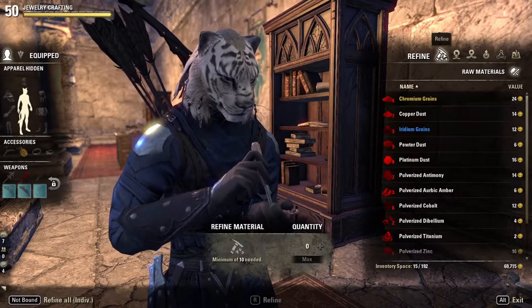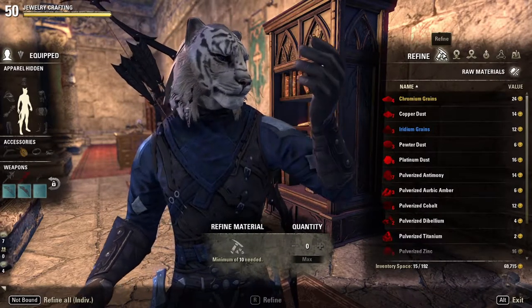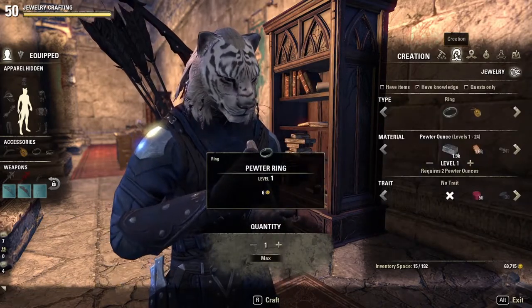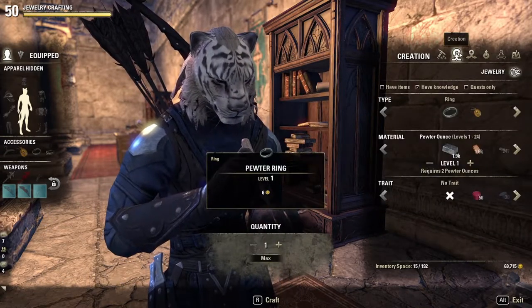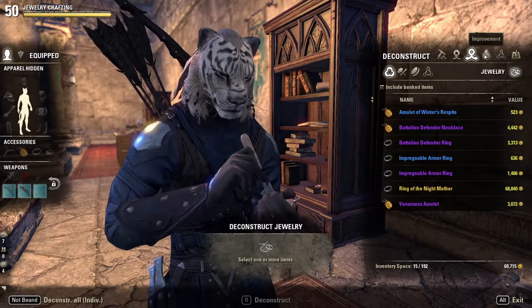Inside of the jewelry crafting bench, you have six options at the top. Refining, where you refine your raw materials into usable materials. Creation, where you actually create your pieces. Deconstruction, where you deconstruct pieces. And Improvement, where you increase the quality of your jewelry.